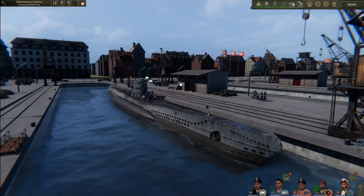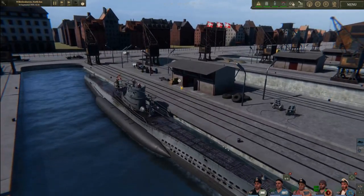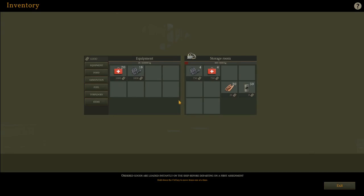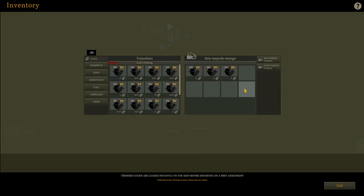Alright, the crew have finished loading up those torpedoes and moving all that deck gun ammo. So we'll go ahead and click on warehouse. The very first step I always do is refuel — the last thing you want is to leave port and realize you have no fuel left. Next we'll hop down to torpedoes. Here at the beginning of the war you'll see we've got two different torpedo types: T1s and T2s, also known as G7As and G7Es.